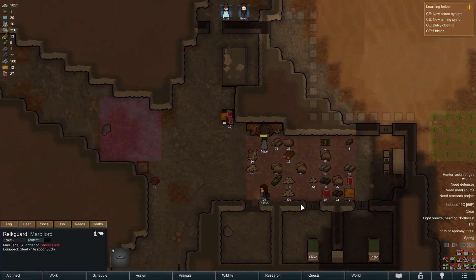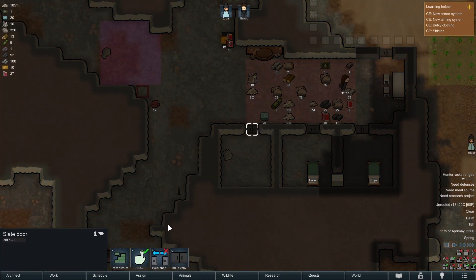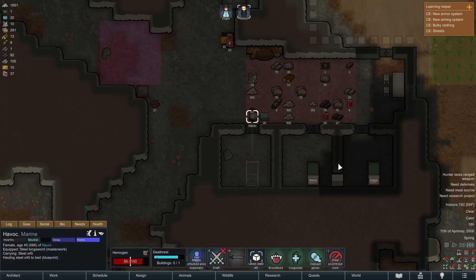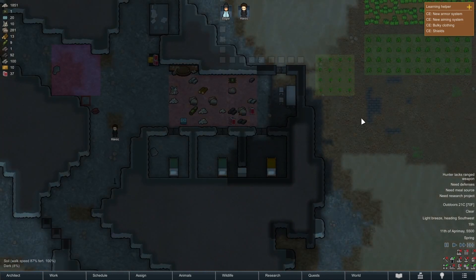What we're going to do with this little area is make it into a prison. Havoc needs to finish that job — don't mess it up. Furniture: do we want to make a steel bed for now? We're using a lot of steel, but that's fine. We'll set this one for Havoc, this one for Edgar, and this one will be for prisoners — the first cell there because it's the shortest distance.